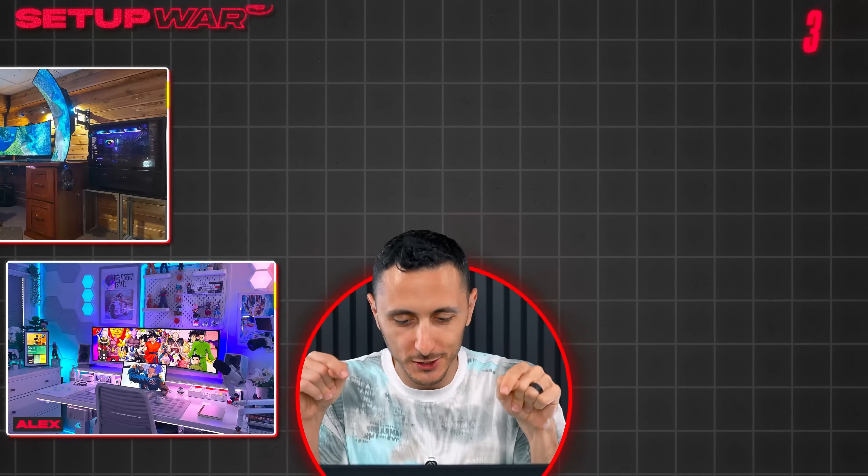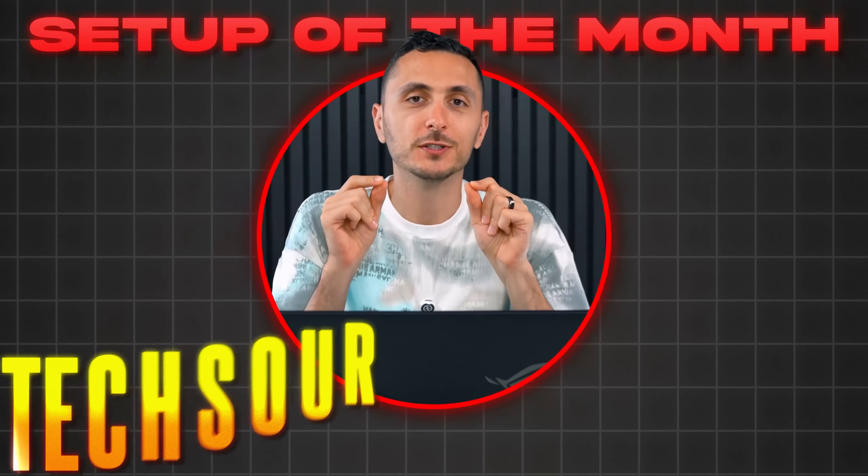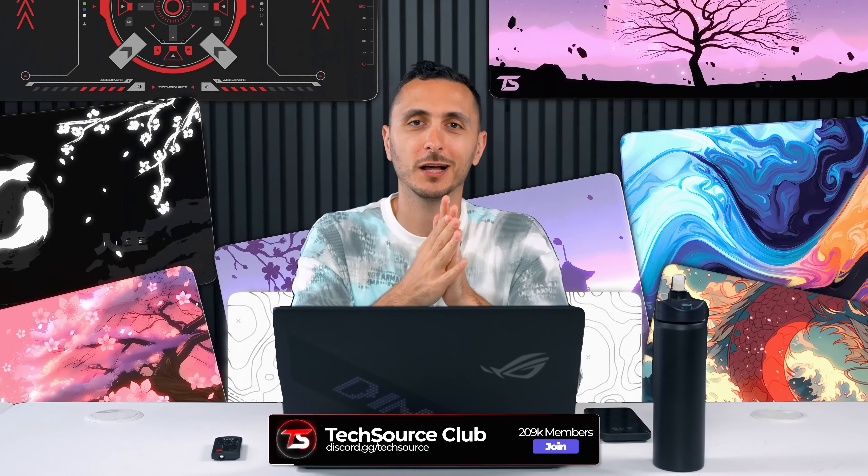That pretty much wraps up episode 364, boys and girls. As always, let me know in the comments which of these setups was your absolute favorite. Don't forget that this month's final setup of the month contest features TechSource mouse pads — so if you own one, you can participate for some awesome prizes. Link to my Discord is down below. Thanks for watching, and I'll see you very soon in the next one.